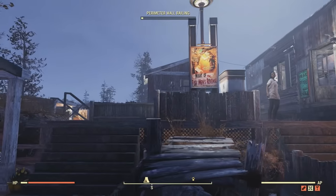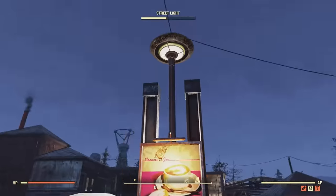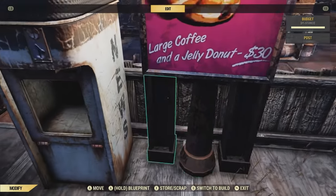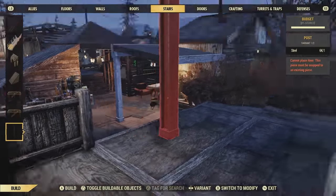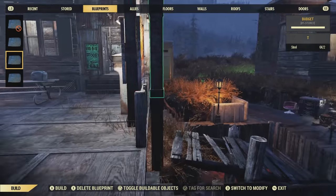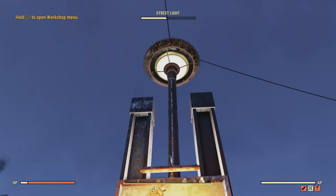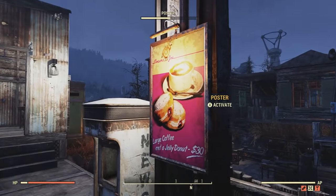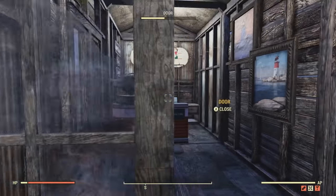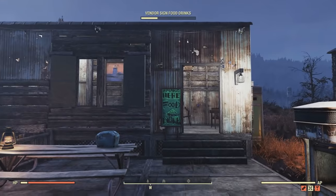Starting off with this contraption I made — in case you want to make this yourself — what I did was blueprint two of these short posts, which you can find using the staircase category. You can't exactly place them here normally, but if you have a blueprint you can place them in areas where you typically couldn't. What I did was add a street light here and then add both posts on each side so I could hang up these little advertisements. On this side I have a food advertisement because this is where you can get your food.